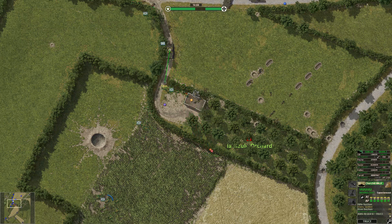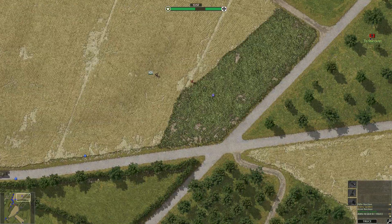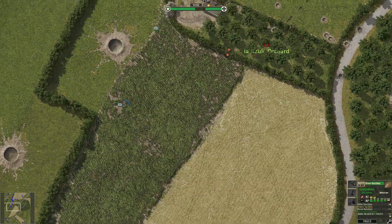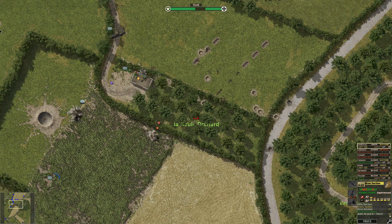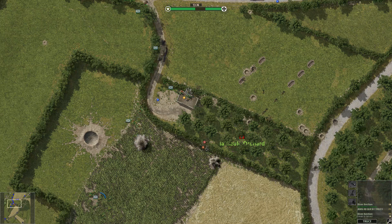Alright, so hopefully once this Churchill gets into this tiny orchard area, it'll provide some support, but I'm probably not betting on it having range there. It'd be really nice if they had some sort of line of sight tool where you can actually measure — and then a mortar round went right into our guys. But as I was saying, it'd be really nice if they had some direct way to check line of sight for your units, especially near buildings in these areas right here.